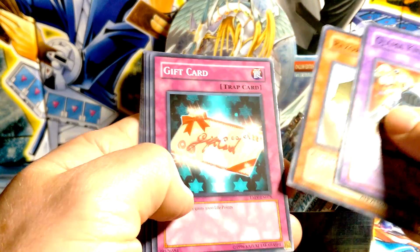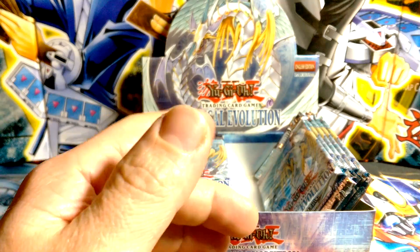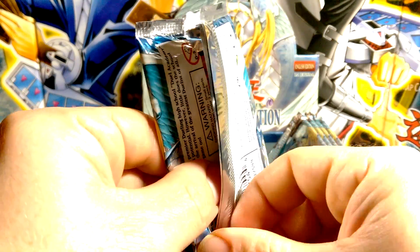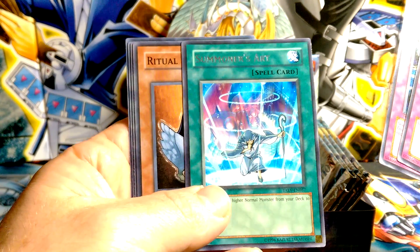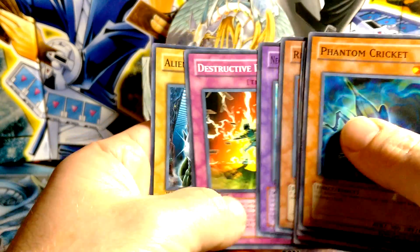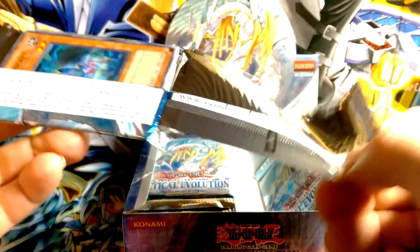Oh, Jamanite. Ooh, a Fifth Hope! Chrysalis Mole. I'm hoping to get two ultimates. I don't think you're supposed to get two ultimates in this set when it started, but — ooh, Summoner's Art! That's my first one out of a few boxes; that one's actually hard to pull. I'm glad I got that.